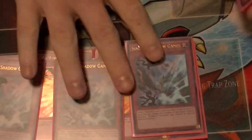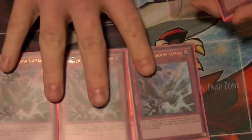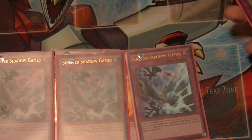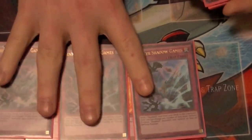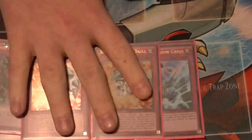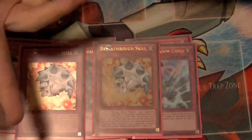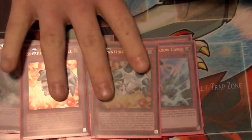And probably the MVP of the deck is Sinister Shadow Games. During your opponent's end phase you activate this, send your Dragon and pop one of the cards they just set, send Falco, send Hedgehog — just whatever you need. It does a lot of work. Two copies of Breakthrough Skill — really great in the mirror match, really great against Lightsworns, or any other decks where you need to negate effect monsters for a turn.